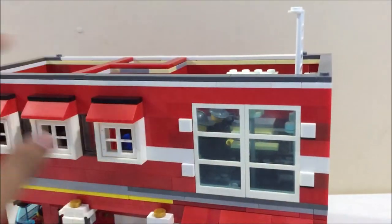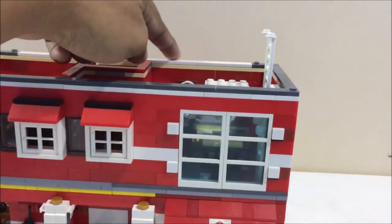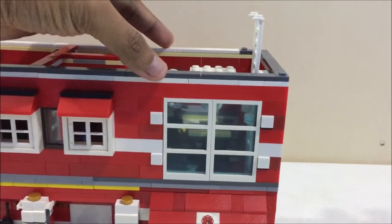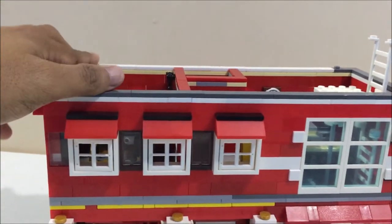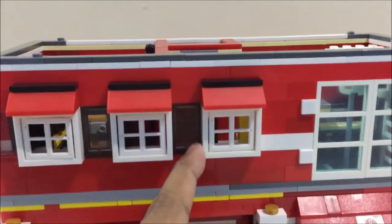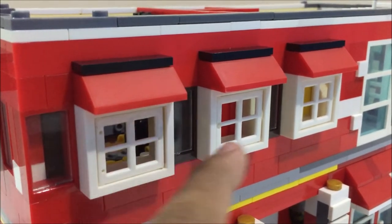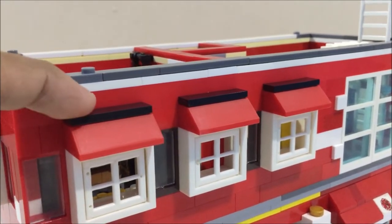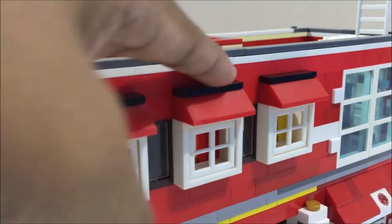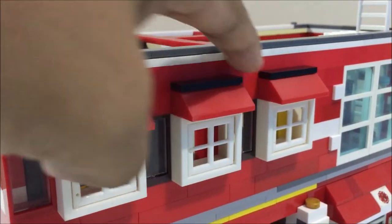I made the second floor as one whole build. Before, I only made a small room for the sleeping quarters of the firemen, but I decided to make it one whole build so it will be stronger and tougher. I placed the windows outside — I intentionally protruded them to create texture — and also placed awnings on each window, then covered the top with 1x4 tiles to make it look more streamlined.